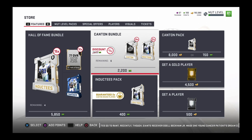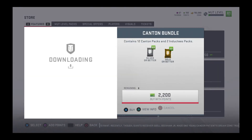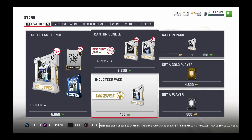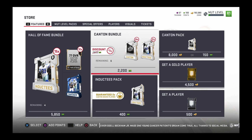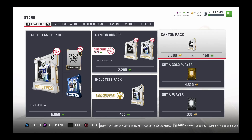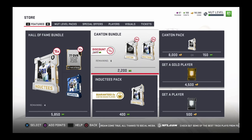There's also the Canton bundle for 2,200 points. It contains 12 Canton packs and two Inductees packs. The Canton pack itself contains one non-auctionable 77 overall Canton bound player, two 66-plus silver or better players, and three additional silver or better players. Honestly, I don't think you should waste your coins on this. I'm not really feeling this bundle or this program.